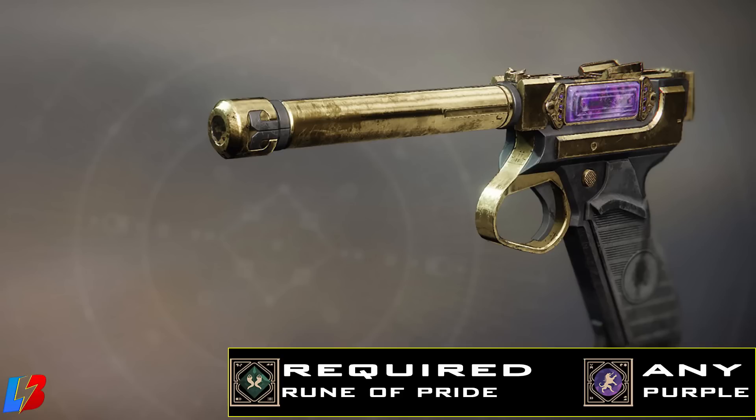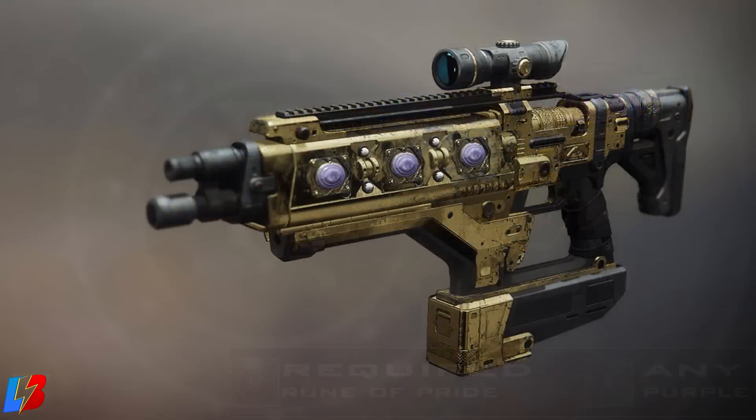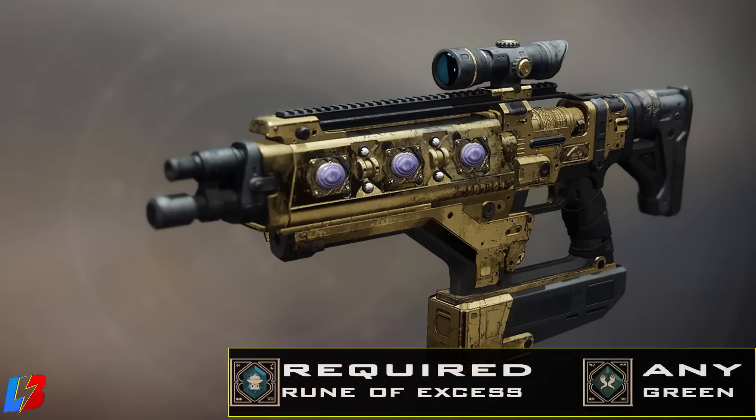And then any purple will do. Next up is the fusion rifle called the Epicurean, and this is going to require a blue rune called the Rune of Exus. You're going to need to pair this with any green rune — any green rune will give you this fusion rifle. So just double-check that you have the blue one and it's the Rune of Exus, and you should be good to go just by applying any other green.